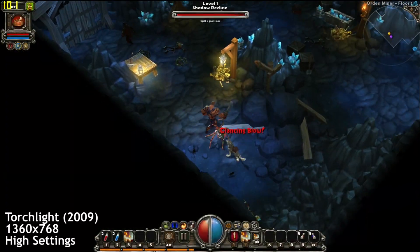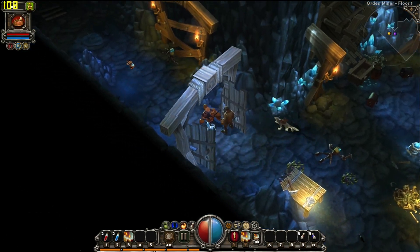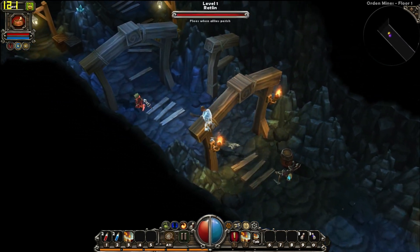Torchlight, 1360x768, high settings — we're averaging around 100 FPS with highs into the 120s. This game can run comfortably on most older hardware, so it's no surprise we're getting great performance here.